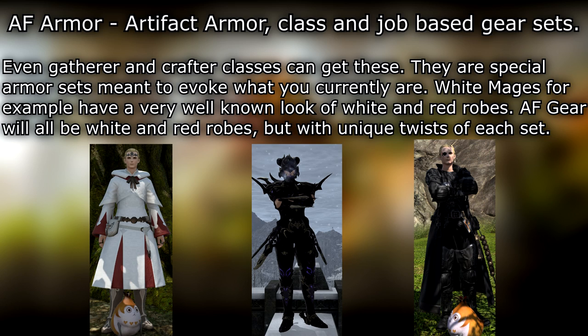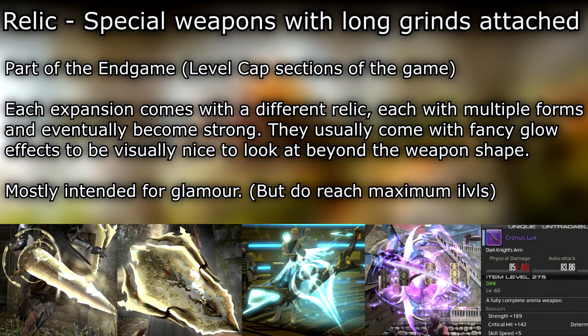AF armor sets are special sets meant to evoke what you currently are. White Mages, for example, have a very well-known look of white and red robes. AF gear will all be white and red robes but with unique twists for each set. Relic — special weapons with long grinds attached, part of the end game.